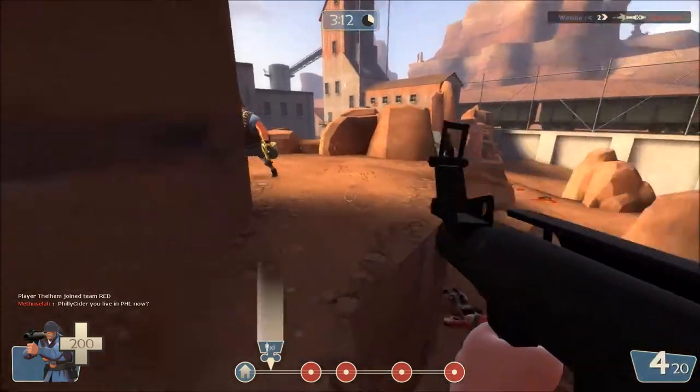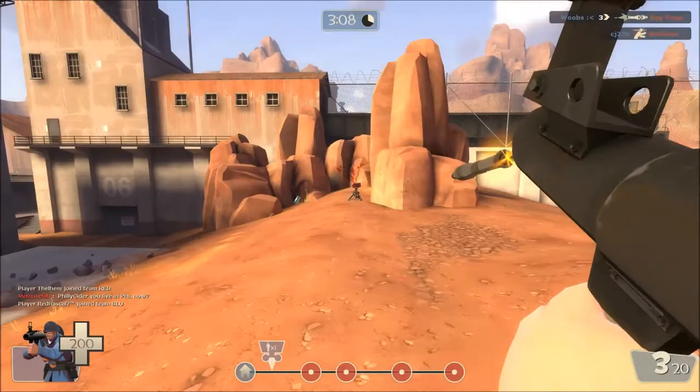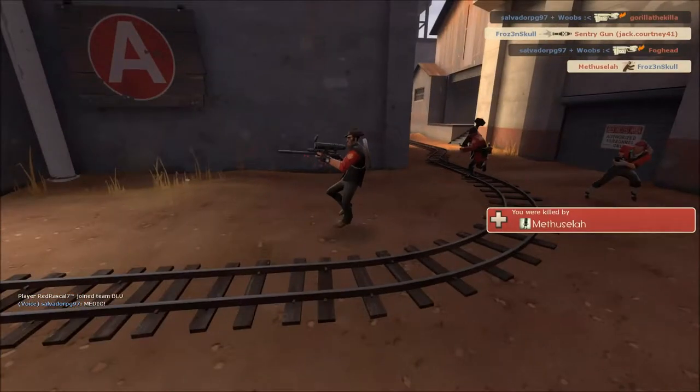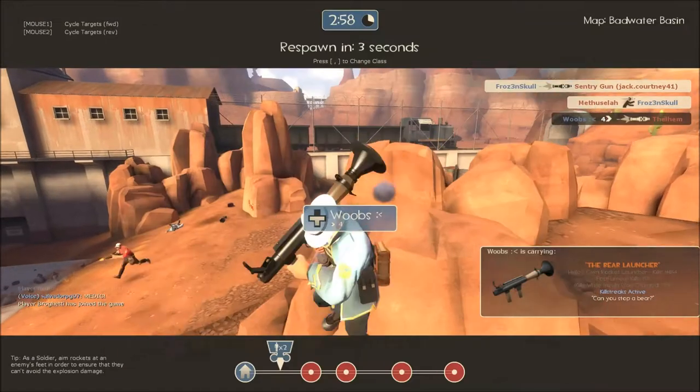The rockets are really effective — except you can dodge them pretty easily — but they're really effective once you hit them. And they have splash damage. The engineer got so lucky on this play; I was about to wreck him, and then the sniper saved him. But anyways, off topic.